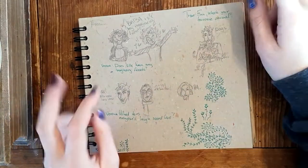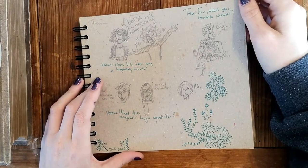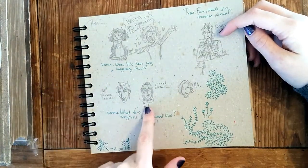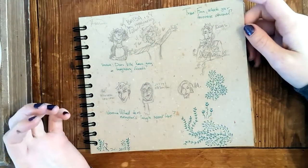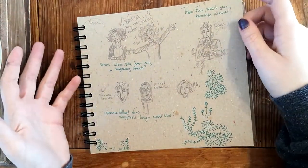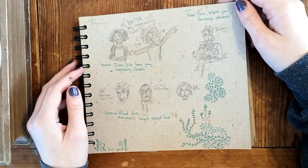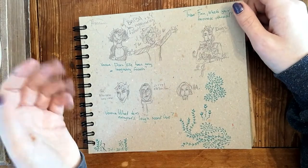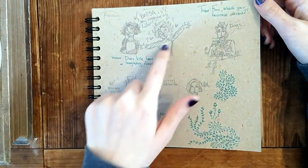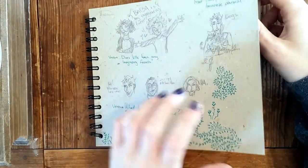Here we have the main characters - this is Finn, my main character. Then Nava, who's also kind of a main character - you know how Hermione and Ron are really prevalent in Harry Potter even though Harry is the main character? Like that. And then Veronica and Finn's daughter - her name is Villa.